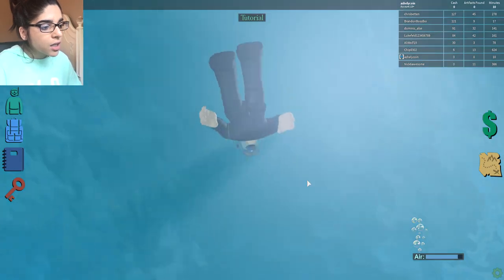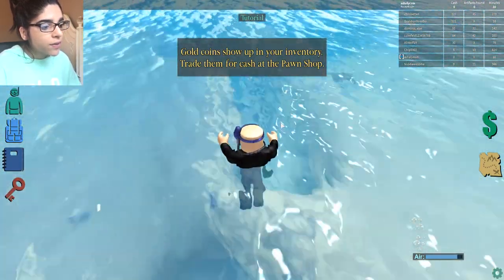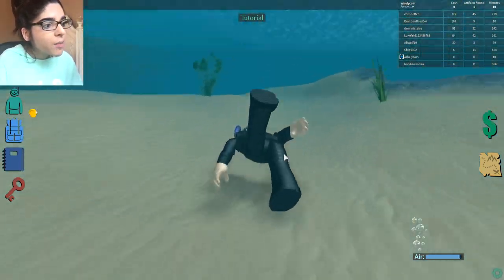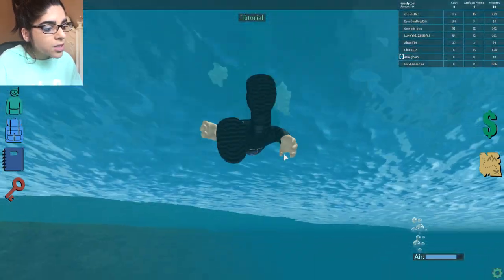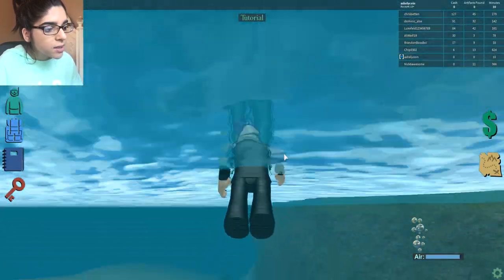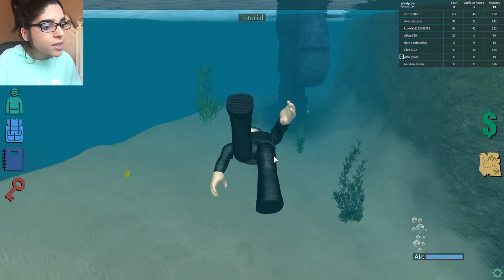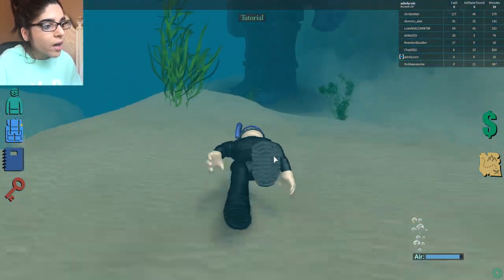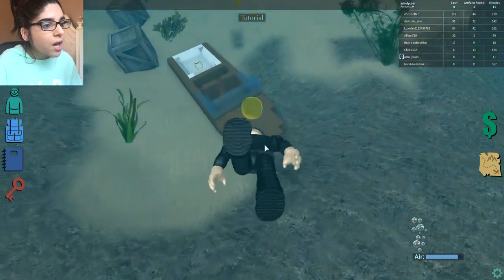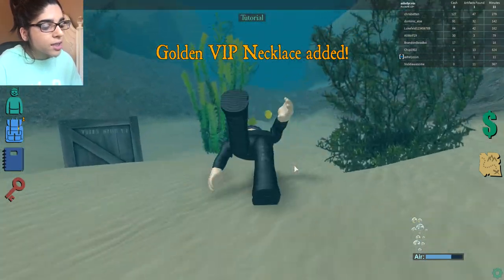I can see a coin - grabbing some air and then grabbing that coin. We got one, and there's another coin nearby too. This is actually really fun. Let's stay near the top since we can still look down. There's a cool little statue which is one of the hidden treasures. Another coin here too, and there's a little boat area that might have some cool stuff.